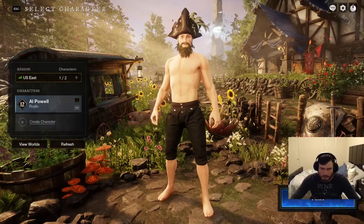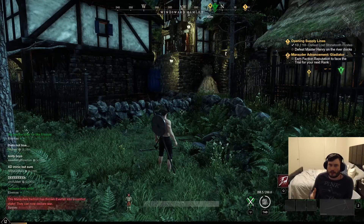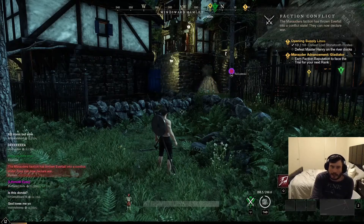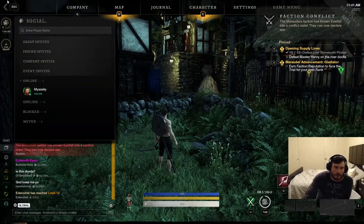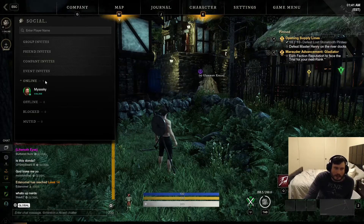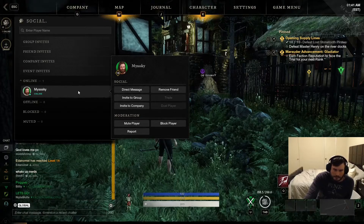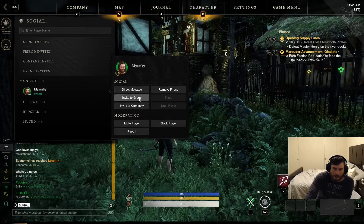So we'll hop in here with him. Once you're in the game and you finish the tutorial mission, you're going to want to press O — that's the default keybind. This will bring up your social tab, and you'll be able to see all of your friends that are online. From there, you just go over, hover them, and invite them to group.